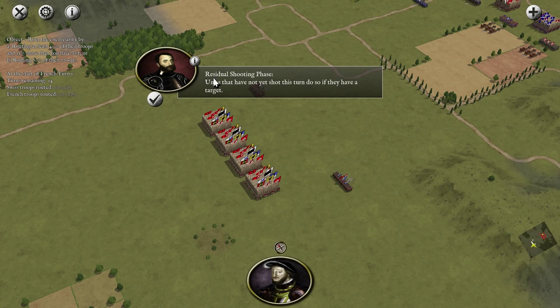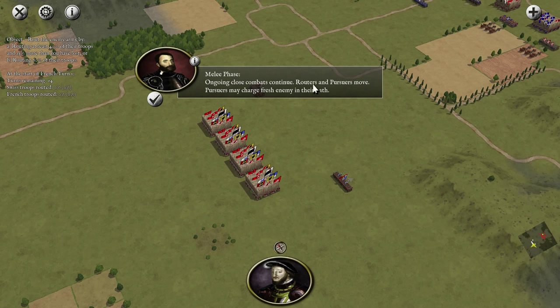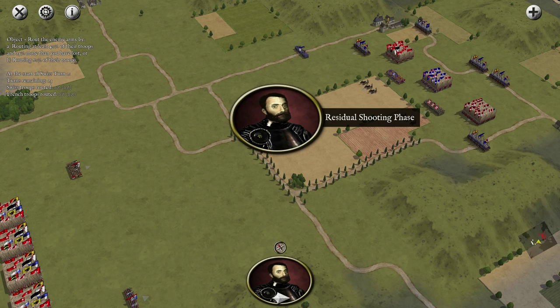So we've got different phases. The residual shooting phase covers all units that did not shoot during the melee section — anything you didn't shoot during your turn will shoot this time. You also have the melee phase, where all units that are in melee will fight. Now it's the French turn — they have a significant number advantage on us. That's a lot of enemies we're fighting.